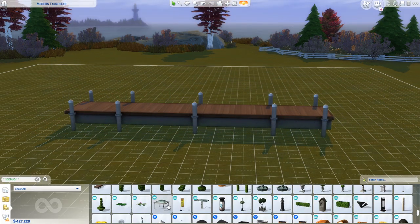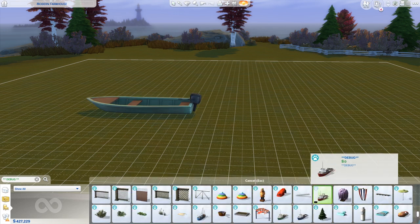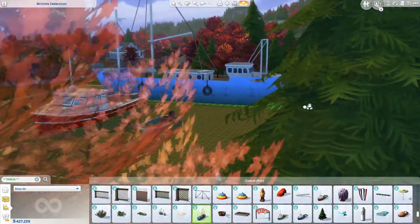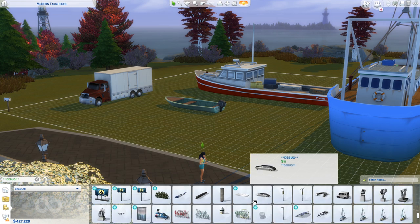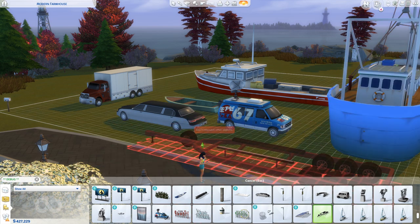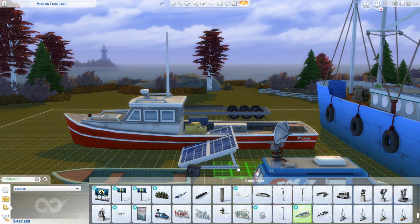We have this dock, a shelter, and another shelter. We also have a bunch of different boats — I've used that boat before. We have this barge sailboat. We also have a truck and trailer, a limo, a news van, and we have this as well — you could put a boat on it. Some solar panels too.